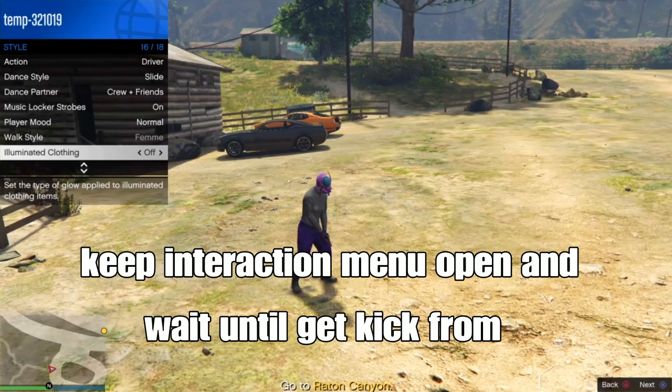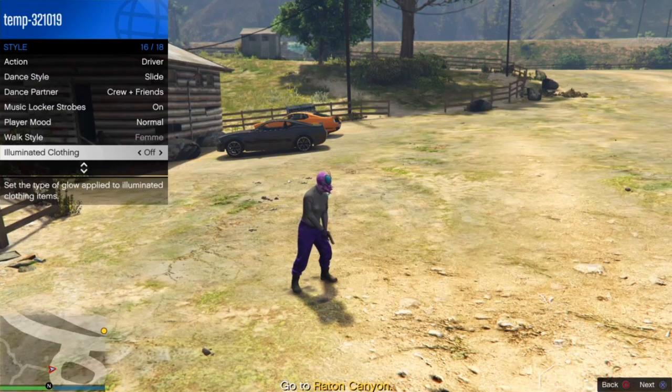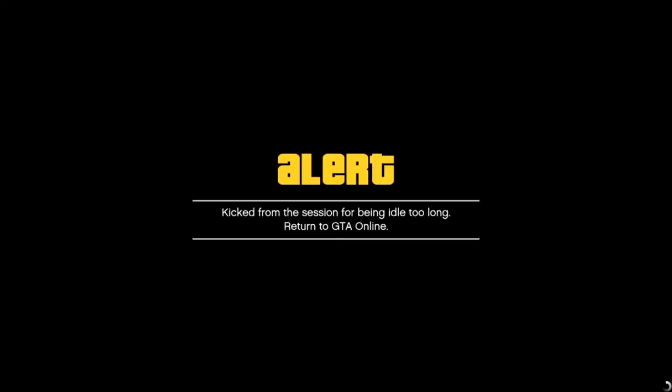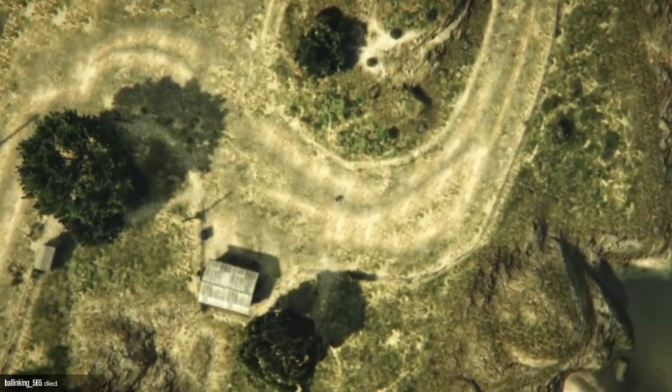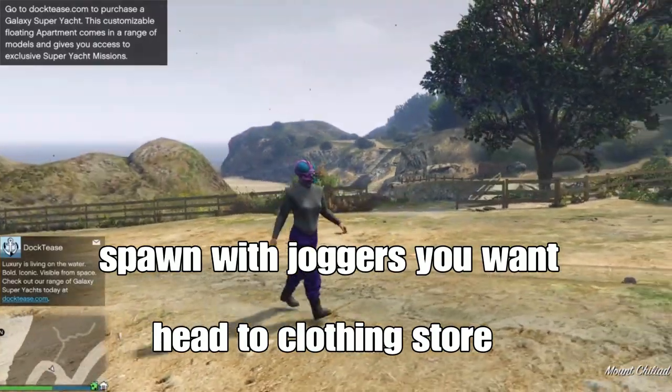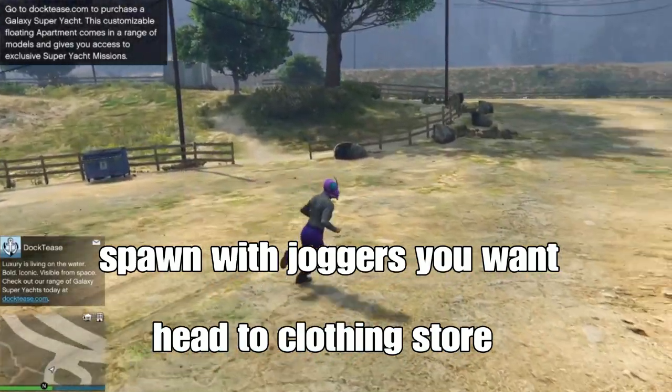After you get the items, keep your reaction menu open and wait until you get kicked from the job. If you have a random person they might kill you, but if you have a friend, tell them to move around so they won't get kicked. Wait until you get kicked — it should take about two minutes or a couple of minutes. Some people say it takes about 15 minutes, so be patient. Just press X when you get the alert. You should spawn with the outfit you want — I spawned with the purple joggers.